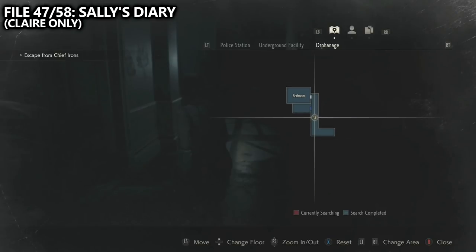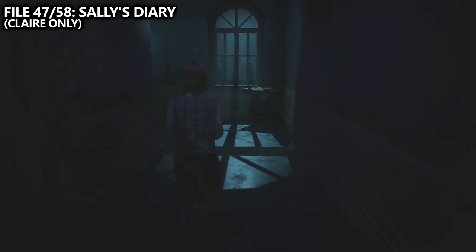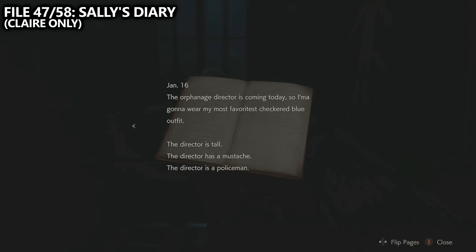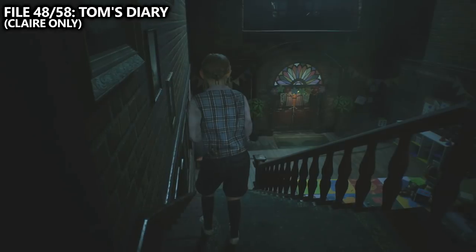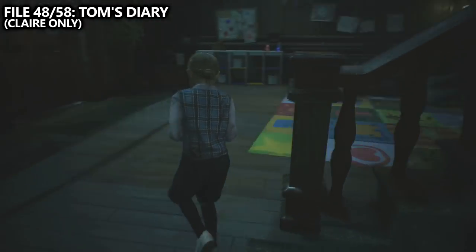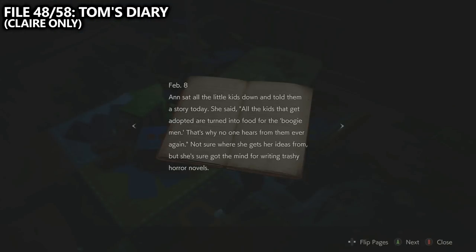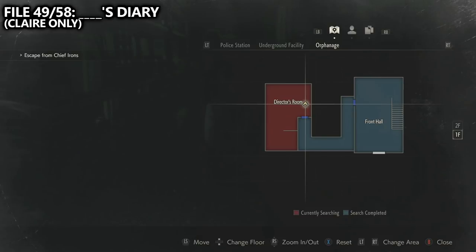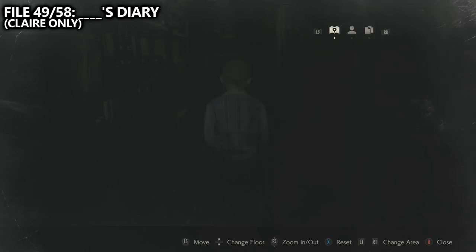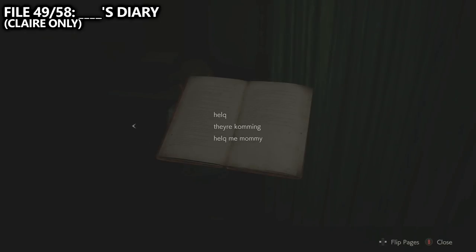After solving the electrical panel, you'll get to play as Sherry. Inside of the hallway after exiting the bedroom, you should find file number 47 — Sally's diary. Still inside of the orphanage, work your way downstairs and found on the desk near the middle of the room you can find Tom's diary. Continuing in the orphanage, you'll end up in the director's room, directly in front of you next to the save point. We can find a diary — we don't know who it belongs to — this is file number 49.